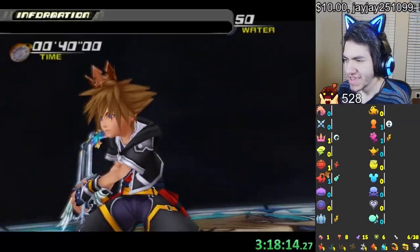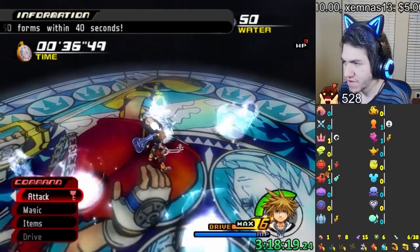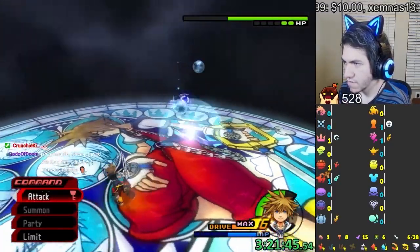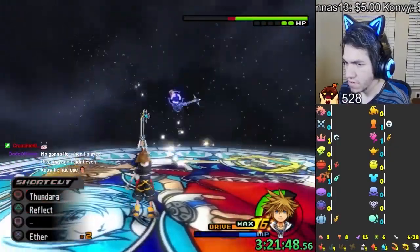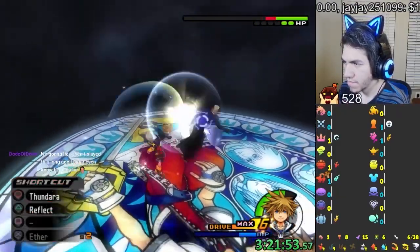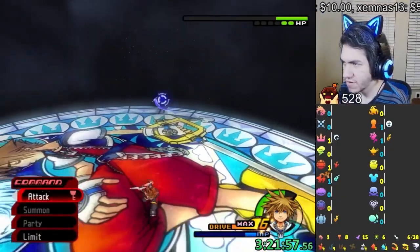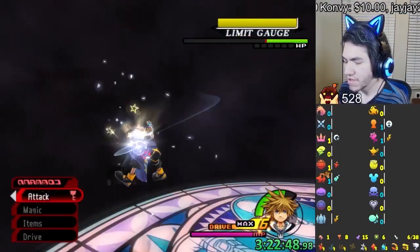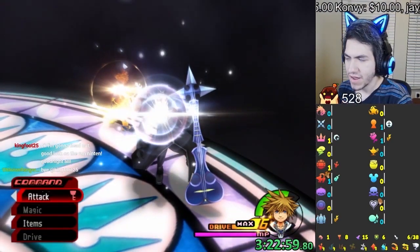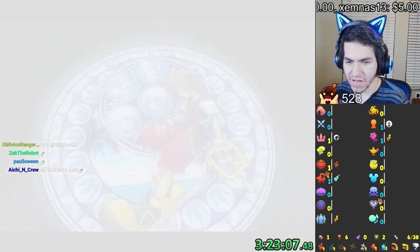Back at it again with Demyx — last time I spent like 30 minutes death cycling here. Reflect saves me right there so I don't have to worry about that anymore. I think we won. Nice. So we're able to beat Demyx — I just played it really safe, Reflecting a lot, Trinity Limit helping out, using a lot of dodge rolls. He didn't have anything, but I'm hoping there's stuff after him.